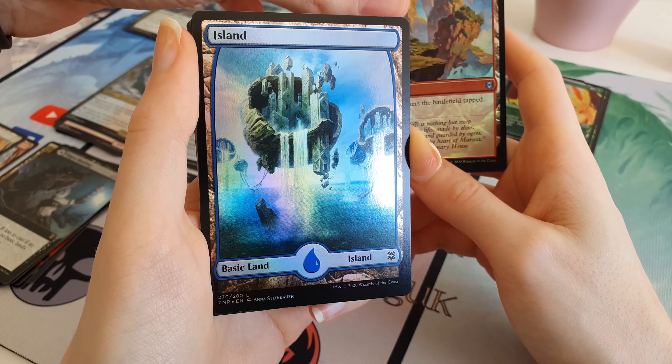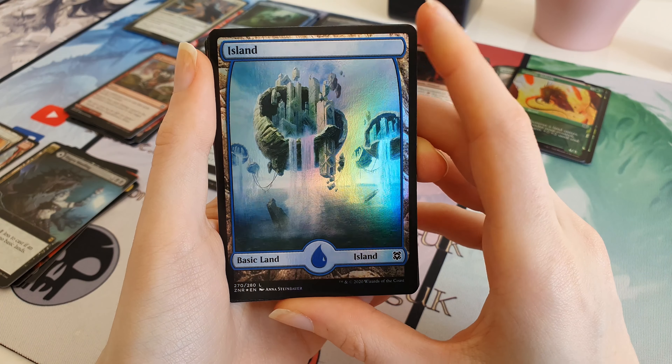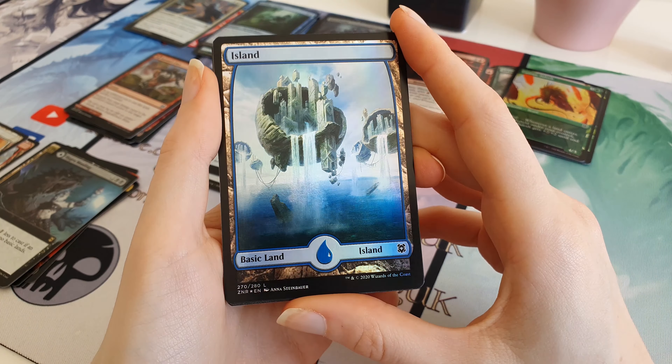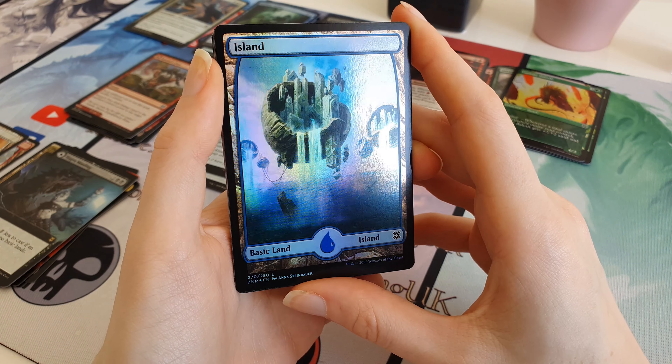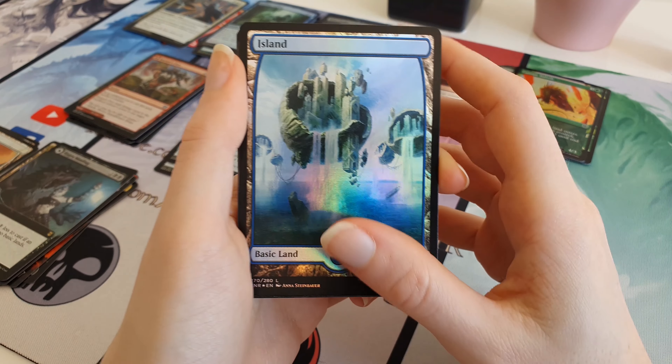Pretty cool. We got the Full Art Foil Island - the Bucket Island thing, which is really cool. I really like that island - that looks so cool in Foil as well. Yeah, pretty happy about that. That looks awesome, love it.